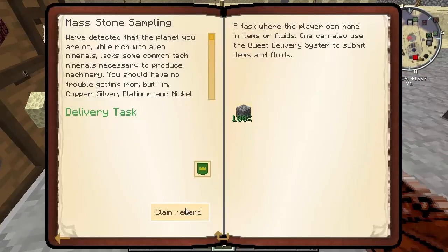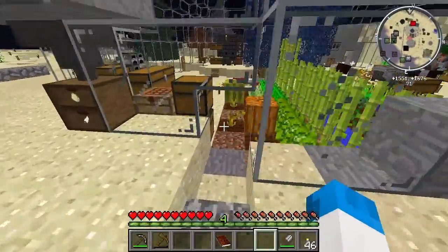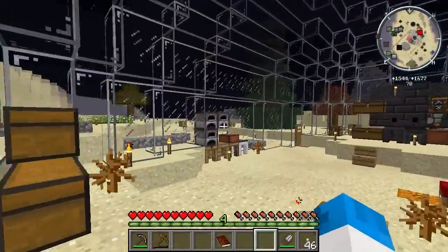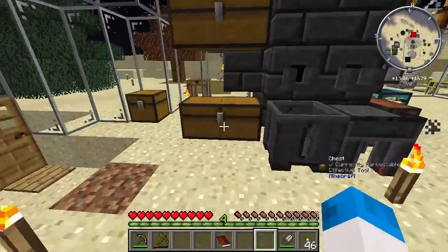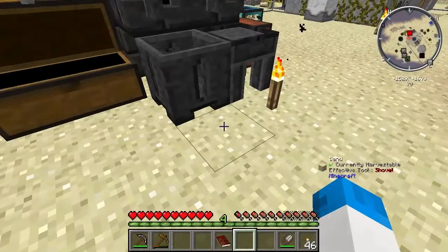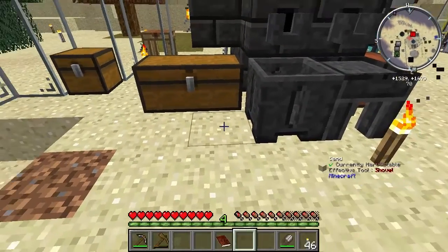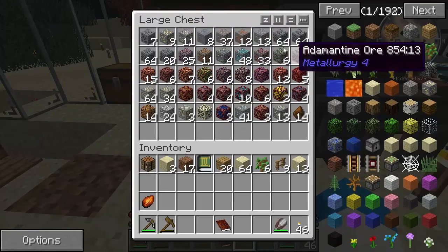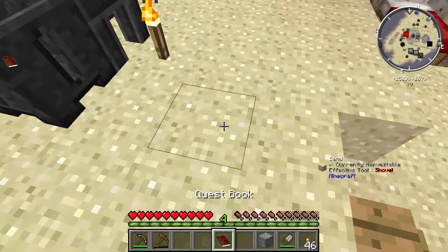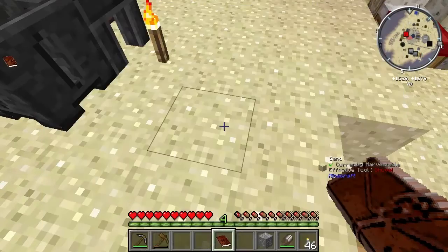Good stuff. Let's go back in. The hole is still there - right, what do I need? Ferrous. I'll start this side. Sample tin - tin's got to be in here, surely. There won't be much of it, but there will be some tin in here. Nice.